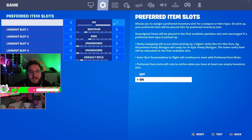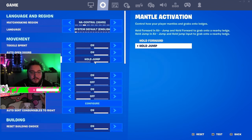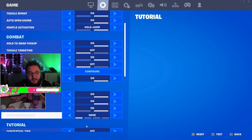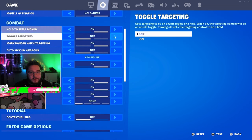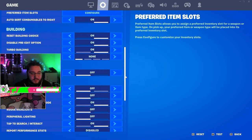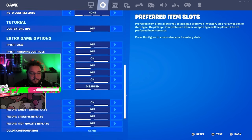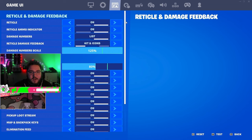For preferred item slots, I have shotgun and SMG in the first two slots, AR in the last. Nothing too crazy. I don't use edit on release, I don't have pre-edits on. I use hold to swap pickup — this is really good, if you guys aren't using it make sure you are.